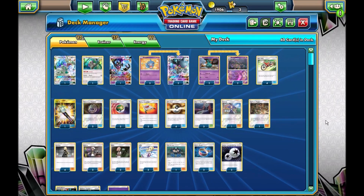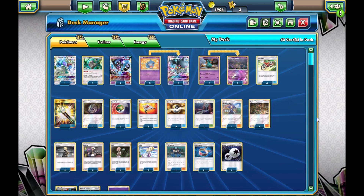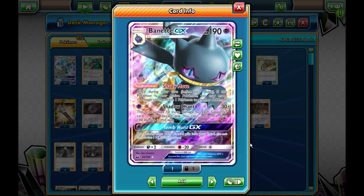Hey guys, this is Alinecraft here today, and today we're going to be taking a look at this thing. Now this is a Banette Garbodor deck. So we're attacking with Banette GX with Shadow Chant, which does up to 130 damage, which is pretty good.